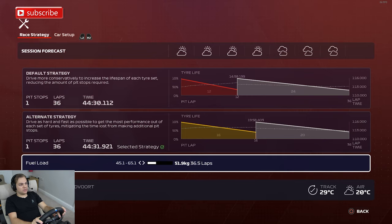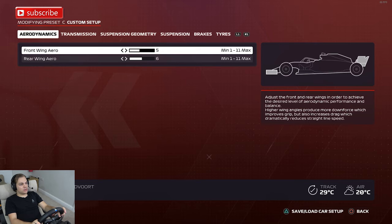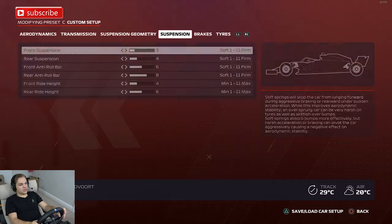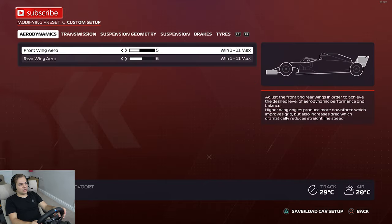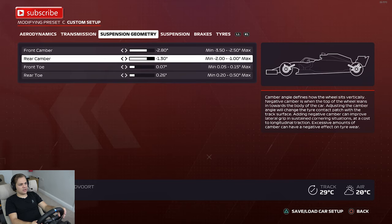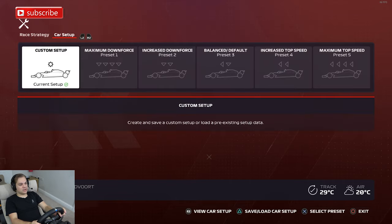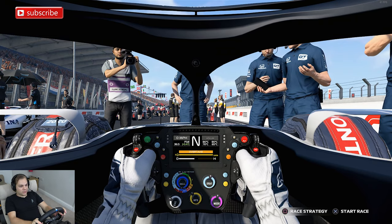Setup wise, I've got a setup off the Steam Workshop, so I'm not going to change anything. I was under the impression that parc fermé regulations meant you couldn't change anything going into the race, but as you can see here I can change whatever I want. I knew you used to be able to change the front wing. I'm just going to leave it to be honest — we'll see how it goes in the first stint and go from there.